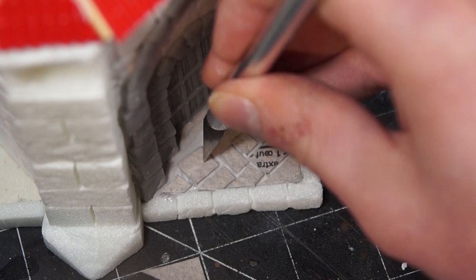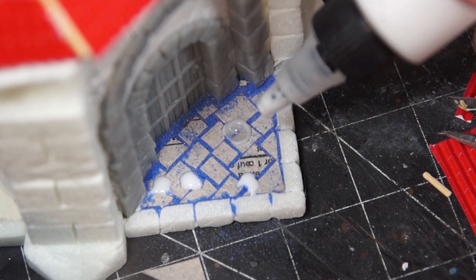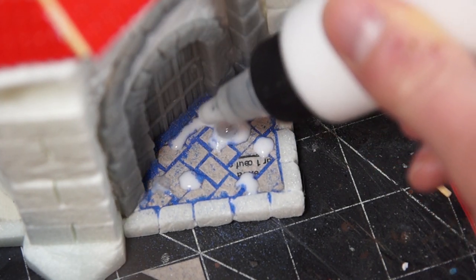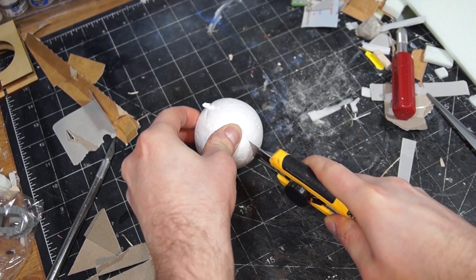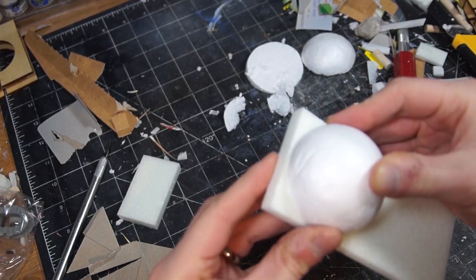Finally, I added some bricks to the base with some pieces of egg carton and sand, all glued down with watered-down PVA, and then created a topper for the piece by cutting up a styrofoam ball and adding a couple of layers of XPS underneath it.